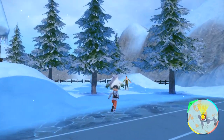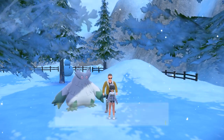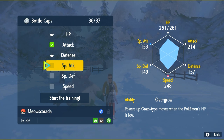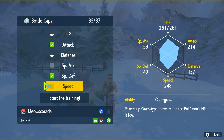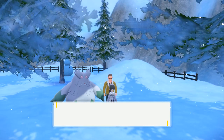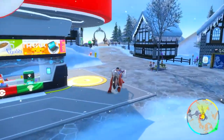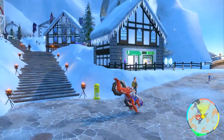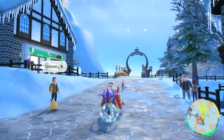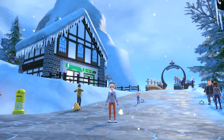While at the Pokemon Center in Montenevra, we speak to the guy with the Abomasnow for Hyper Training. Using normal Bottle Caps, we hyper train Attack, Special Defense, and Speed — we skip Special Attack since we won't use it. You can also buy Mints and protein nutrition drinks at the shop here; there's a guide video linked in the description if you need help getting all these items.